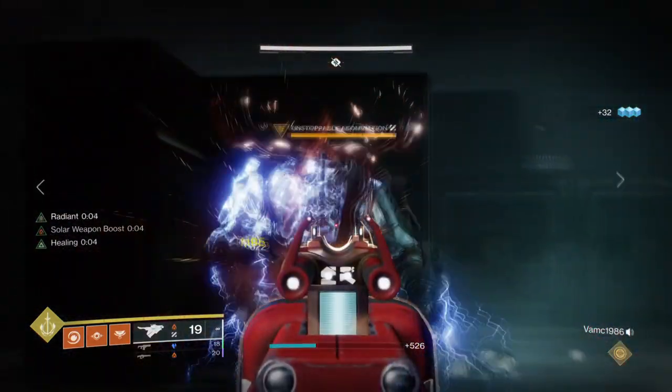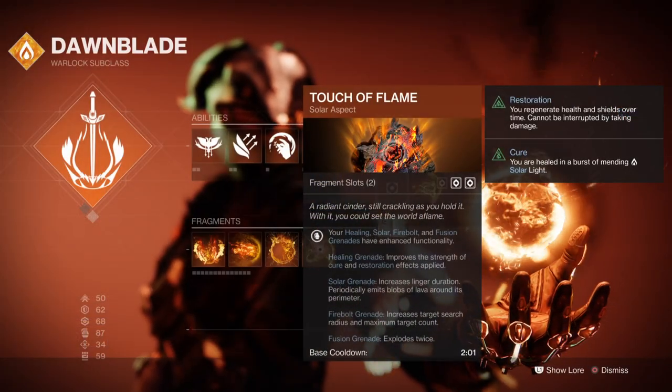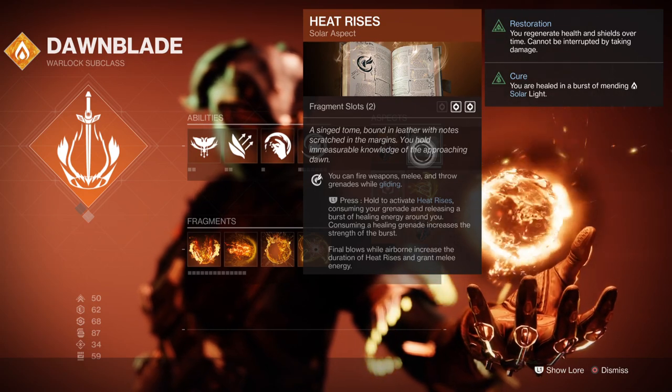Before that though, we need to know what we're packing. For Aspects, I have Touch of Flame, which allows our grenades to have an added effect to them, and Heat Rises, where you can hover in the air for longer and glide, and it will grant me energy back while in the air.